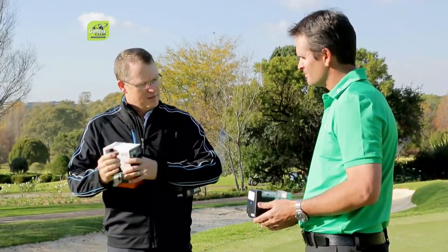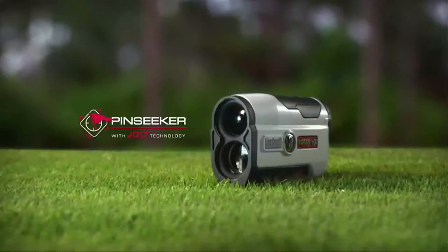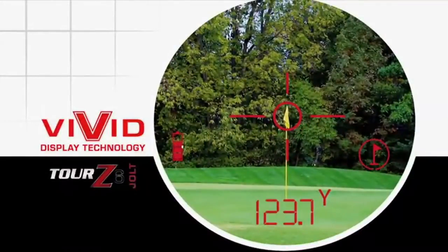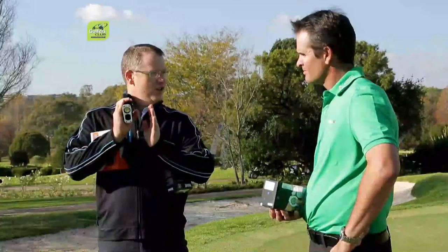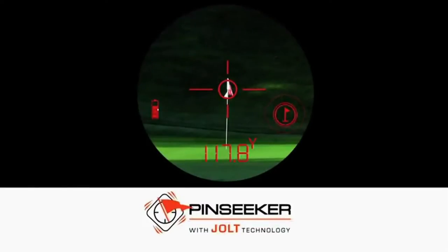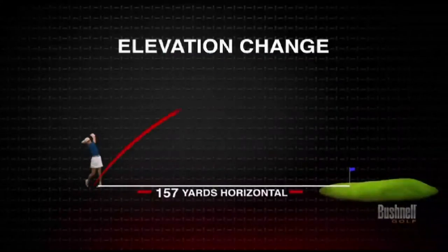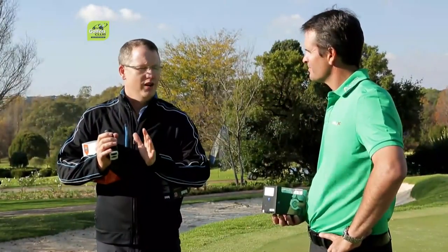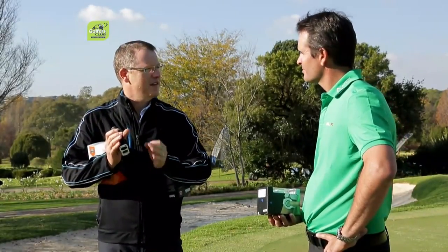I want to talk about the Bushnell Z6, which is the latest. It comes with Vivid Display. In the standard Tour V3 and V3 Slope, when you look through the crosshairs, they're black. These particular ones come up as red optics — the Vivid Display is absolutely crystal clear. You can see the surroundings, and the crosshairs are absolutely pinpointed. If you're a little bit shaky, it's got pin-seeking technology — it finds the pin, and once it locks on, it gives you a jolt in your hand. With the slope version, it'll tell you if you're going uphill or downhill and adjust the distance accordingly. However, the slope option cannot be used for competition play. For the average golfer who wants to enjoy his game, it's an unbelievable piece of equipment.